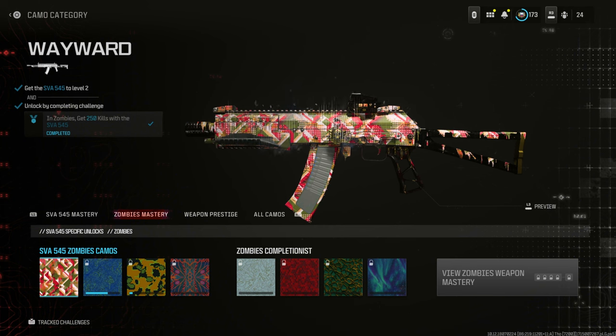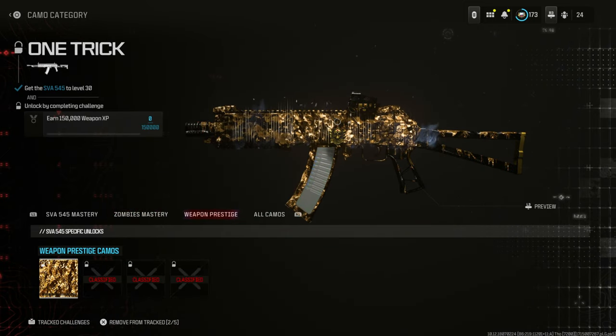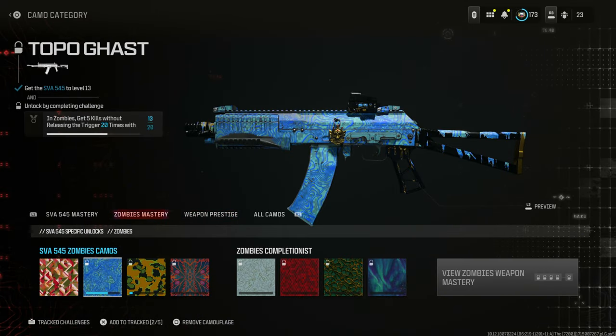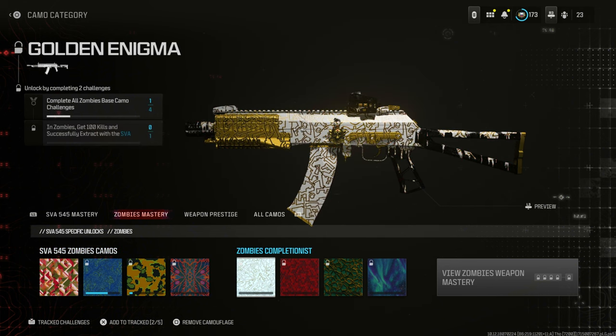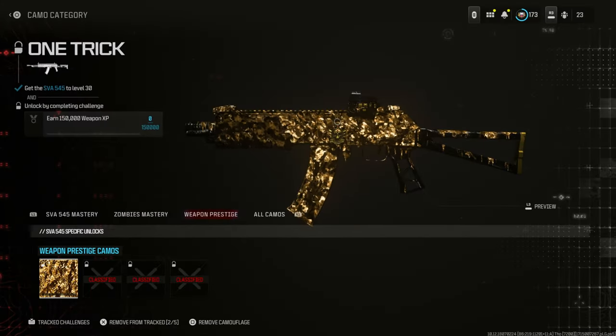So this is the weapon I'm going to be unlocking the camos on. I've got 3 camos to unlock this game, and I'm going to try and get as much XP for my weapon to unlock the one trick fast as possible. So: 5 kills without releasing the trigger, 250 kills in a medium or high threat zone, and 250 kills with at least 4 perks active. And last but not least, I'm going to XP at the end of the game so I can unlock this camo as well.